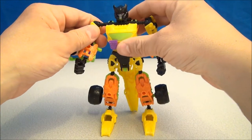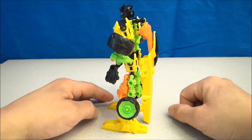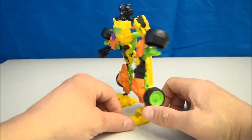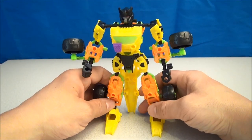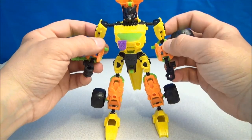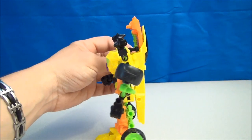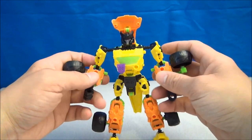Let me share with you the robot mode for Dead End. Dead End has a big thing on his back which I can't stand — I don't like it that much there. But you can, again with Construct-Bot, get creative, get crazy, make things look the way you like them. I kind of don't like that — maybe it's a little mistransformed, maybe I don't know what I'm doing. I kind of like having it up a little higher so it gives him this little back hood thing.